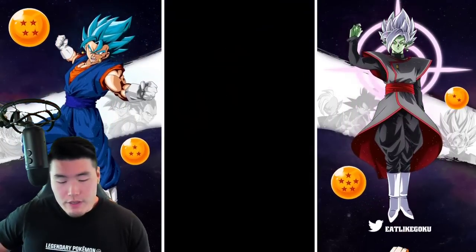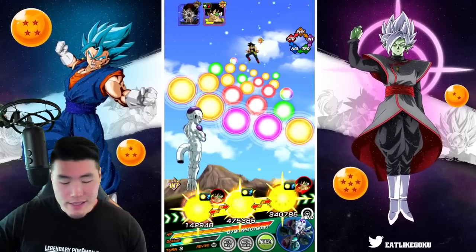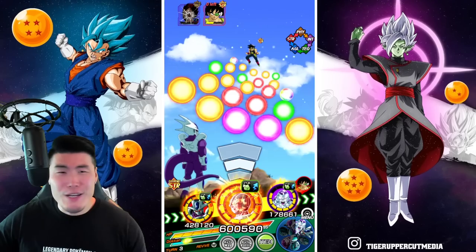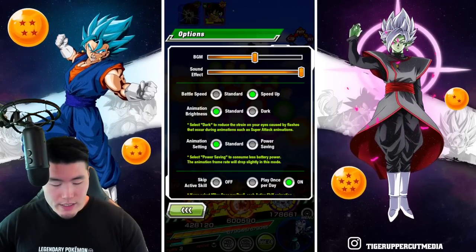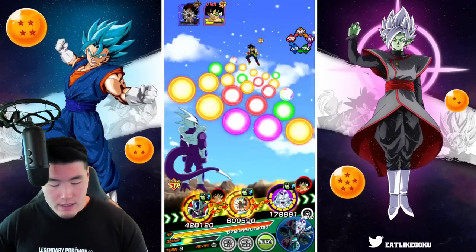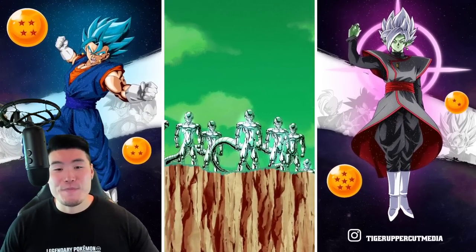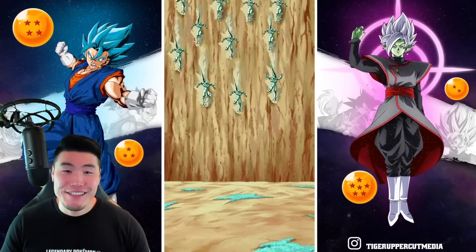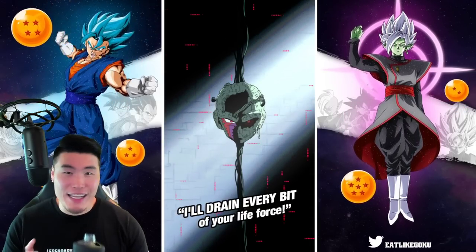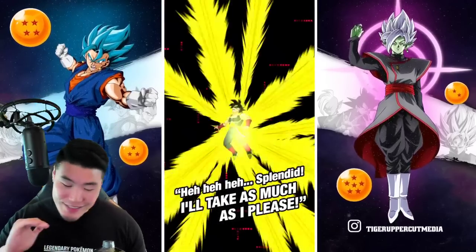We took a lot more damage from that normal attack than I was expecting — 200k — even on Extreme Super Battle Road with no items. I did turn off Active Skills by mistake, so let's fix that. The Active Skill animation is easily in my top three favorites now. I don't know exactly where it ranks, but it's definitely up there.